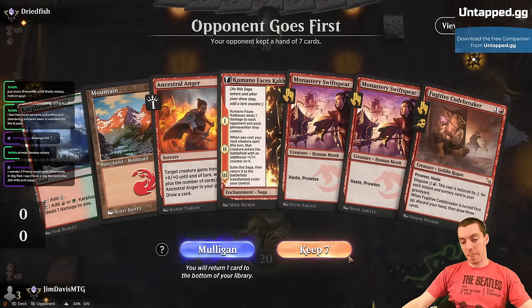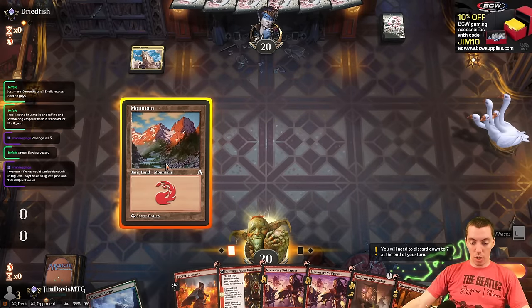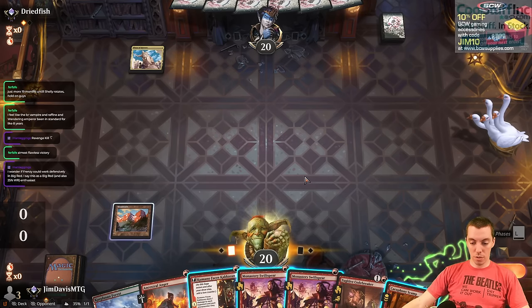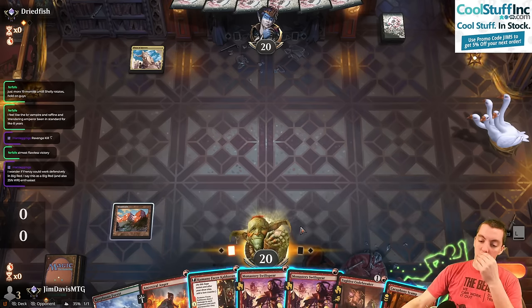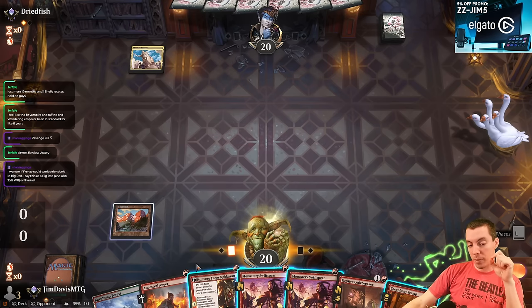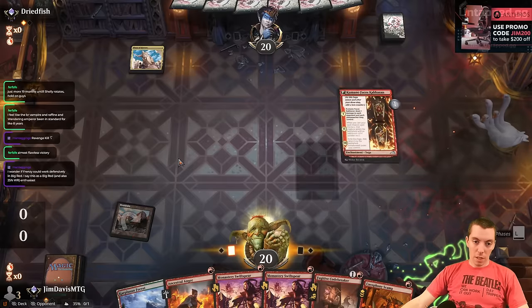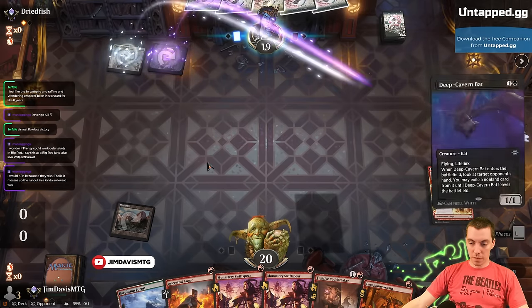What a hand! This hand's awesome. They have no one-drop too — awesome. So we're going to go Kamano, Suspear on turn two? Kamano wants to pump the Scamp too. I can go Suspear on one, Kamano on two, Scamp something on three. Sequence here is tough. If we're scared of Thalia on turn two, that's a reason to play Kamano now, not later. They kept their hand so they don't have a one-drop — Deep Cavern Bat.